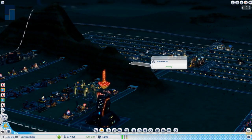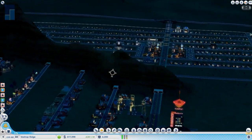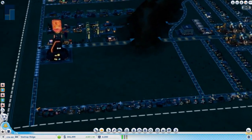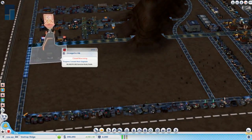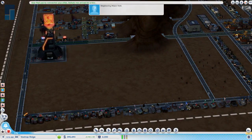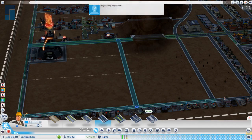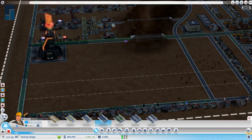Sometimes I'll start a mega tower and it'll go swimmingly well — nothing will be wrong with it. And then it'll just hit a low spot one day and completely keel over for no reason. So you have to make the distinction of when to do something, because realistically there isn't much you can do at a certain point.